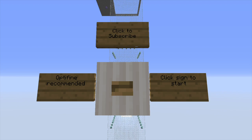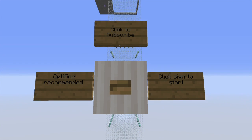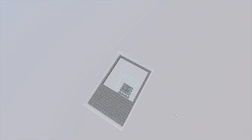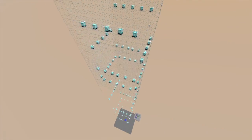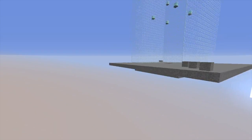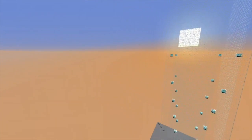Hey everybody, Mini Bros Gaming Crew here, and what you see right here is a quick dropper map I made. It's basically a map where you go up to the top and try to fall into the water, but this time you can't see the things that are trying to stop you, because they're barrier blocks, so it's really hard.